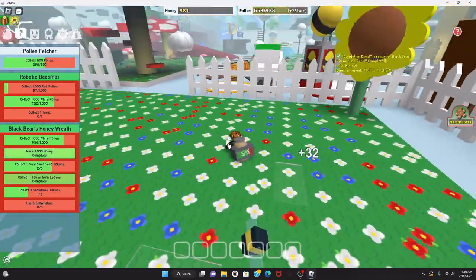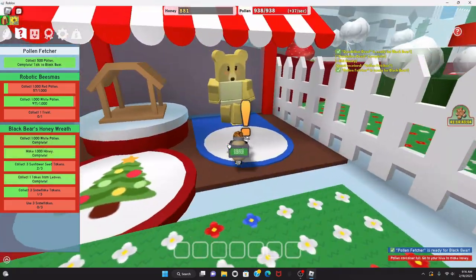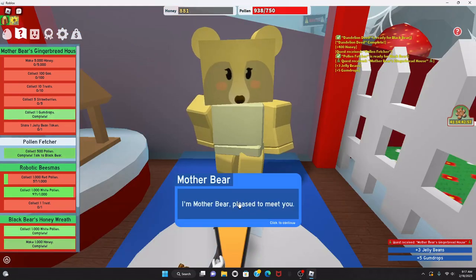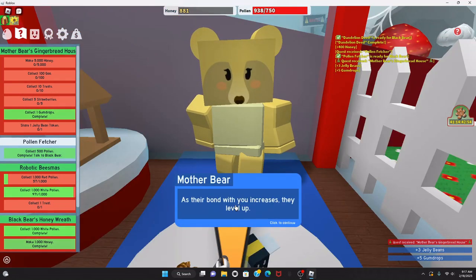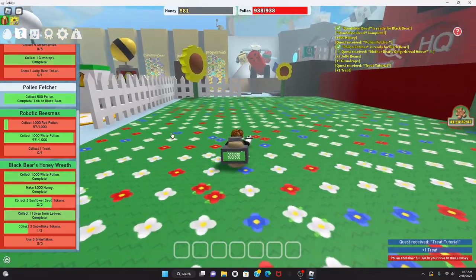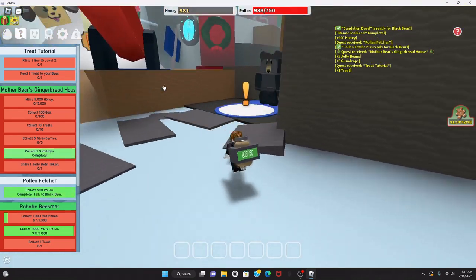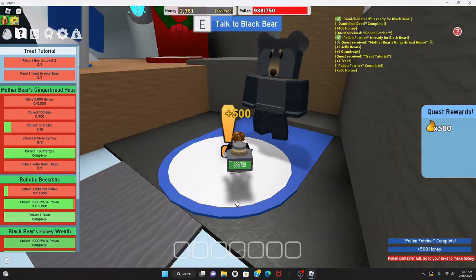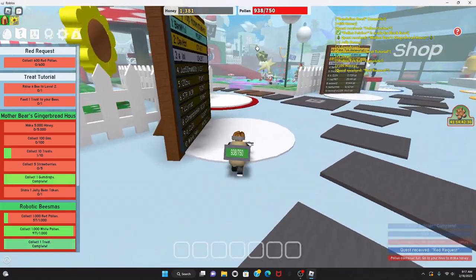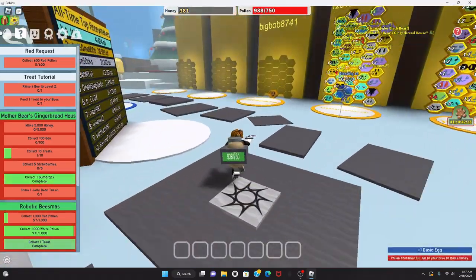This pollen is going up really fast. Wow, I'm already done! I want to claim Mother Bear's quest too. Thank you for the bee-miss quest — three jelly beans, five gumdrops. I do need your normal quest too. Raise a bee to level two, feed one treat to your bees — not too bad, I do have one treat. Next quest: collect 600 red pollen. I can buy another basic egg — boom, one basic egg!